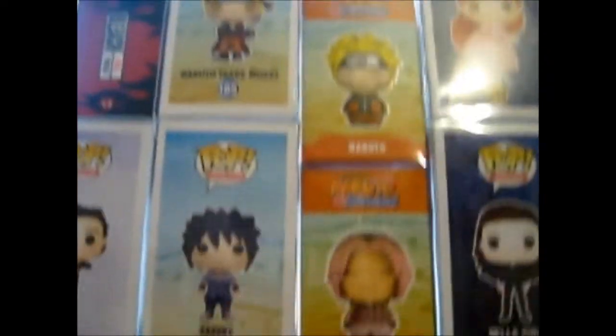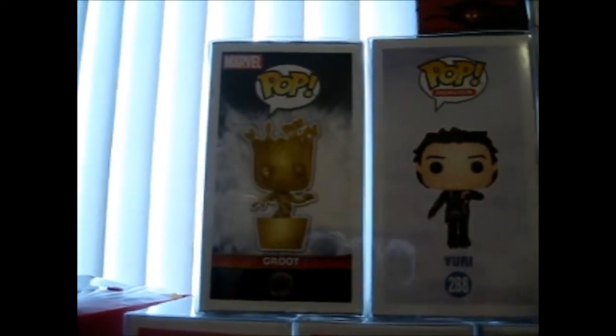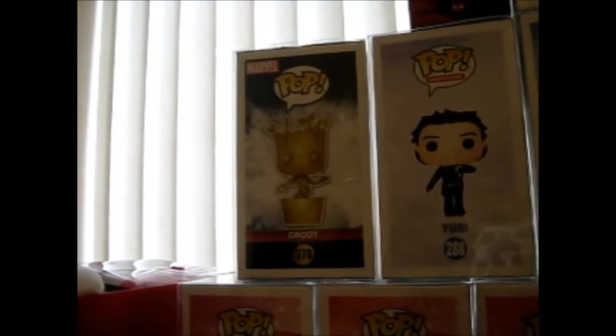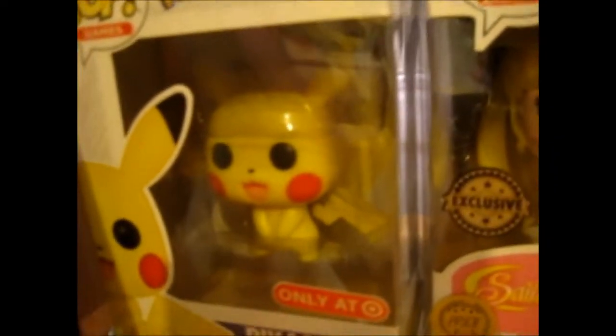We're in the Naruto section here. We've got one Rukia from Bleach and Yuri from Yuri on Ice. Groot Chrome — obviously from Guardians of the Galaxy — I got this one as a damaged box item, so I got it for a discount. And obviously there's the lovely Pikachu.